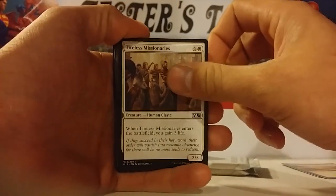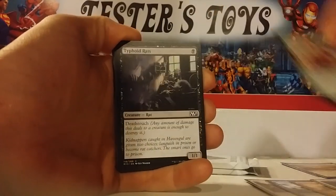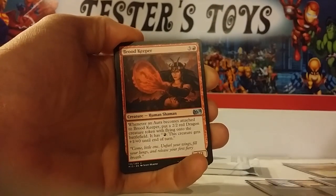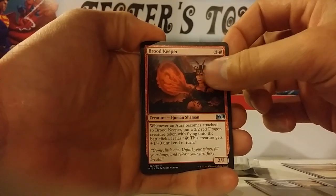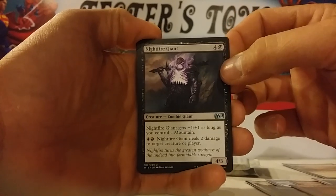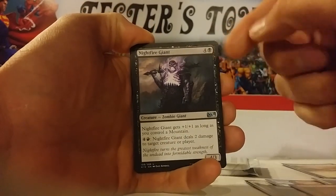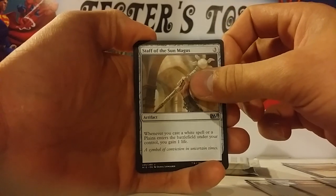So we got Tireless Missionaries, Glacial Crasher, Clear of Path, Salmon Offerings, Charging Rhino, Typhoid Rats, Unmaking Graves, Carnivorous Mossbeast, Mind Rots. First uncommon is a Brood Keeper, Nightfire Giant. This is a pretty awesome card in a draft — if you're drafting red or black, pretty awesome. Staff of Sunmegas.